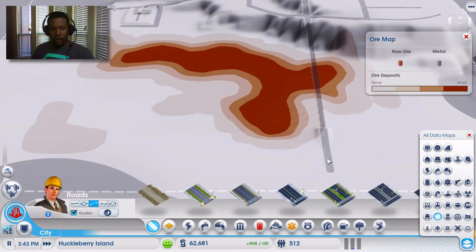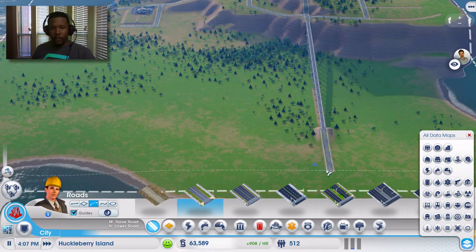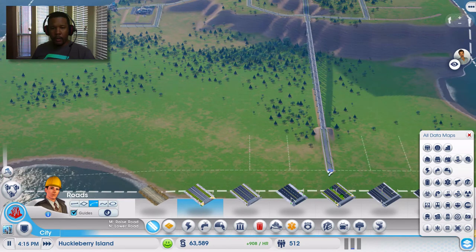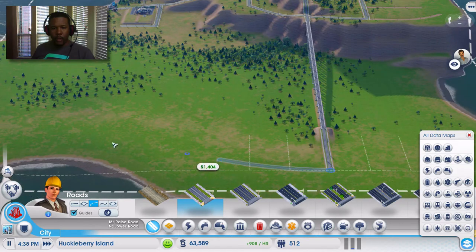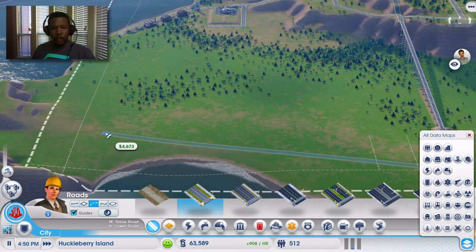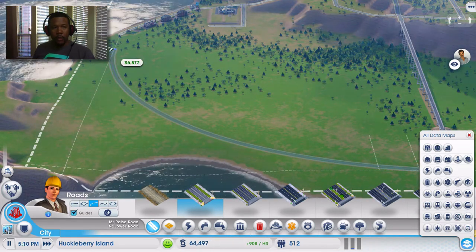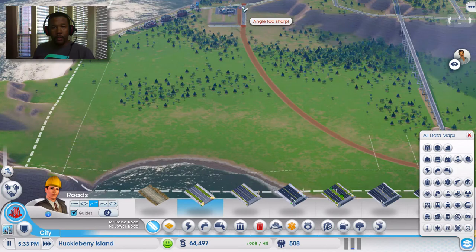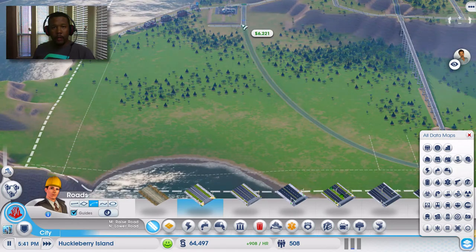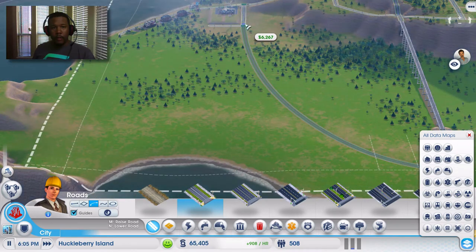Do I want these here and then curve it? Let's see what kind of options they give me — run it right past there or try to curve it around. How far could we curve it, actually? Do something like that. What do you guys think of that? Kind of like a curve like that? How does that look?